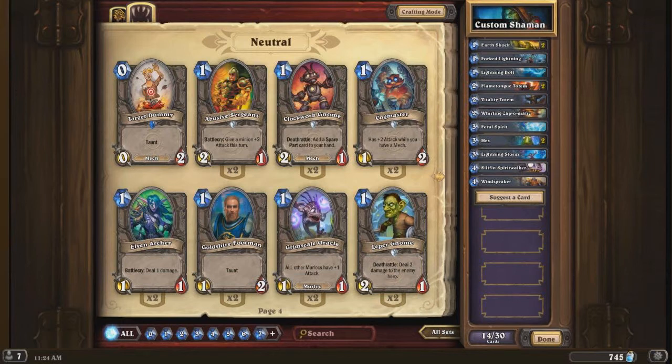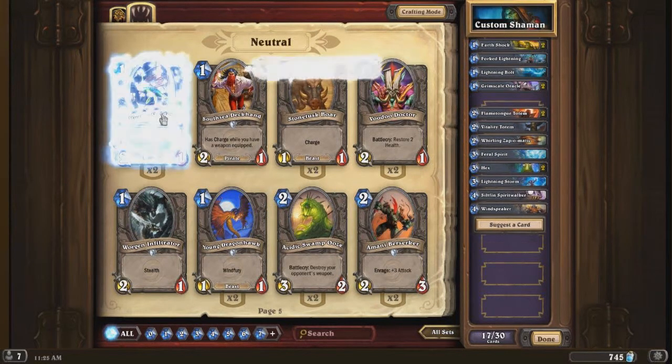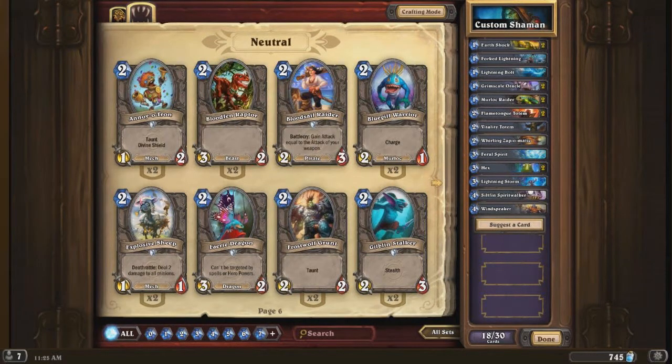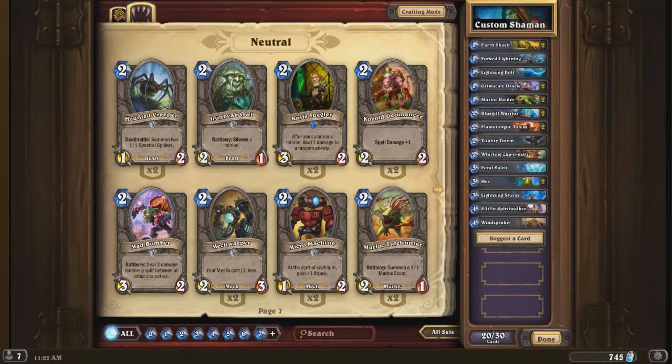That is all the Shaman cards that I have. Moving on to the neutrals - we have a Grimscale Oracle, put in 2 of those. We also have a Murloc Raider, put in 2 of those. That's all for this page. Bluegill Warrior, 2 of those. Sorry that I'm not naming off the cost and stats of every single card - I will actually do that. I'm still relatively new to the concept of ASMR, where I believe most people do it with mostly listening, but some people might watch as well.